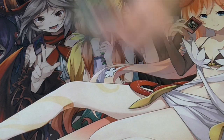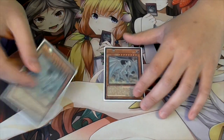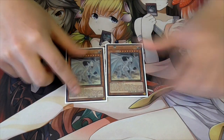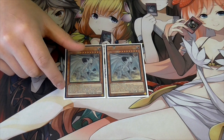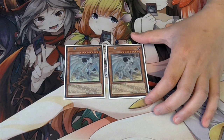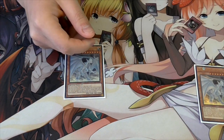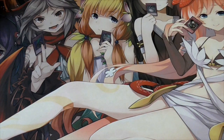We play two Dragon Spirit of White because sometimes they Bottomless it and it's gone from the game, so the second one is quite useful. We do dump the egg quite often so the second one can come in and banish the back row on summon. Keep in mind it can't miss the timing - if you chain link 2 or more with Call of the Haunted or Silver's Cry, this will miss timing and won't banish your opponent's back row. It's also very useful if your opponent tries to do something to it like Number 101 or Castel - you can just tribute it and summon Blue-Eyes from your hand.